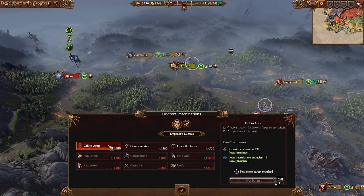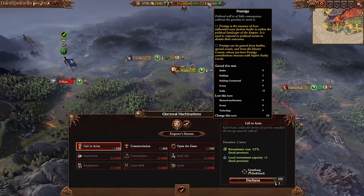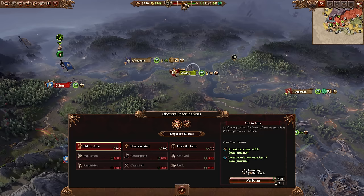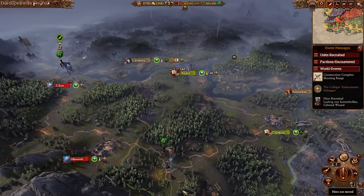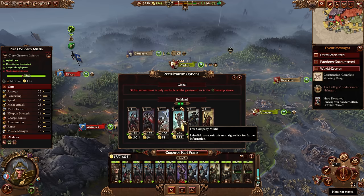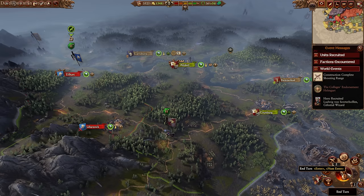Under Electoral Machinations, we could get an extra recruitment slot, which would be pretty handy these next few turns. I'll go ahead and do a commendation — grant target forward army 2,500 experience. That should unite the provinces and give me an extra Free Company Militia, reducing our recruitment cost a little bit. Let's end this turn.